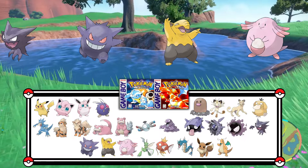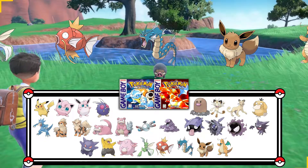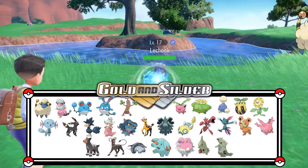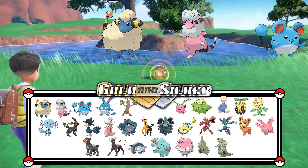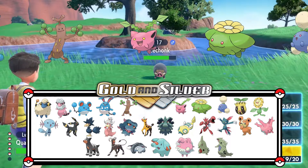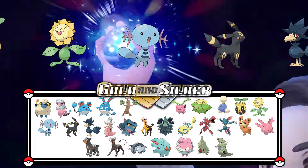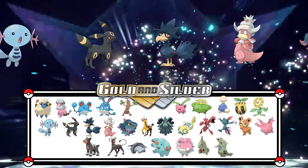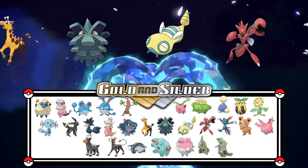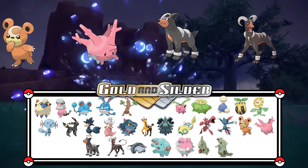Now, let the adventures begin! This trainer is battling a Pokémon called LeChonk. LeChonk is a gourmand — it's proud of its nose, which it uses to sniff out delicious food. Quaxly Terastalized! Terastalizing is a phenomenon unique to the Paldea region, but all Pokémon can do it. It adds extra punch to moves of the Pokémon's Terra-type.